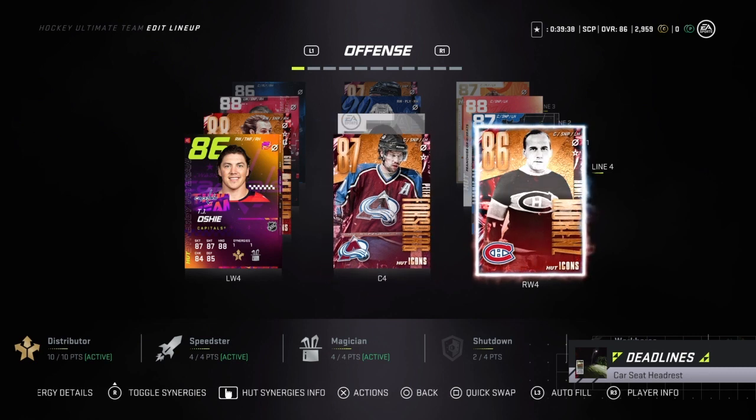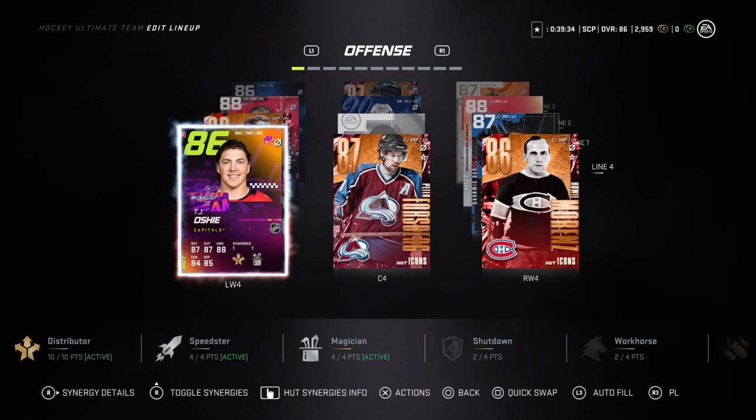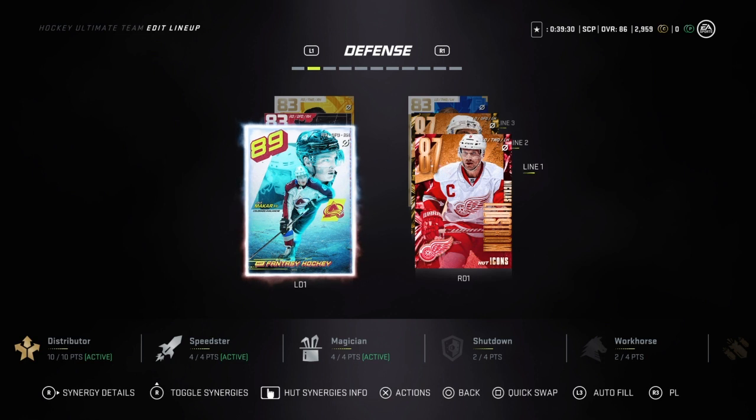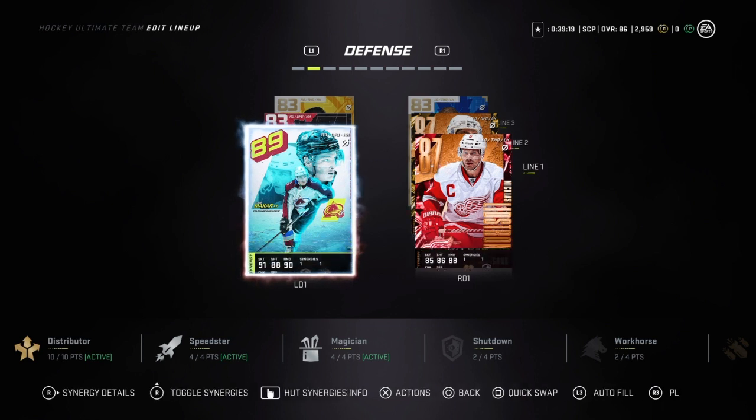Peter Forsberg with Howie Morentz and DJ Yoshi, and then the newest addition to the team we have V89 Cal McCarr. He's going to be a 90 overall tonight because I'm going to upgrade him with my packs and make some gold collectibles — I only have to get two gold collectibles and then I will have the 90 McCarr.